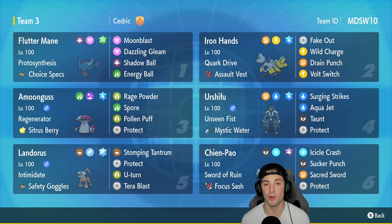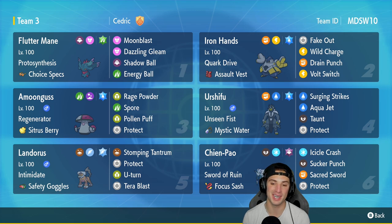Third slot is one of the best support Pokemon in the game: Amoonguss with Regenerator and the Citrus Berry. The moveset is pretty standard with Rage Powder, Spore, Pollen Puff, and Protect. You can't have a Regulation D World Championship team without Urshifu — this Pokemon has just taken over the meta ever since it was released into competitive play.